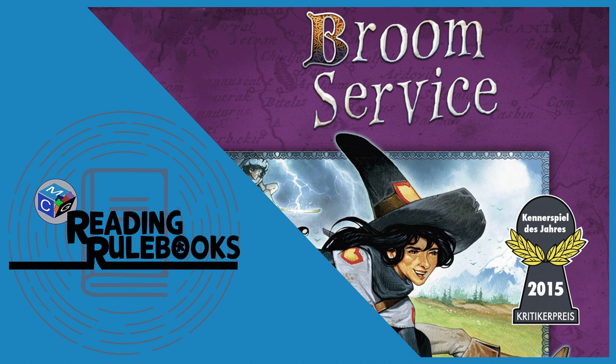Game End: After 7 rounds, the game ends. Each player receives victory points for collected lightning and remaining resources. Score 4 victory points for each set of 4 different resources, and 2 victory points for each set of 3 different resources. Whoever has the most victory points wins. If tied, the tied player with the most resources wins; if still tied, there are multiple winners. Example: a player receives 4 points for a set of 4, 2 points for a set of 3, plus 19 points for collected lightning, totaling 25 victory points.